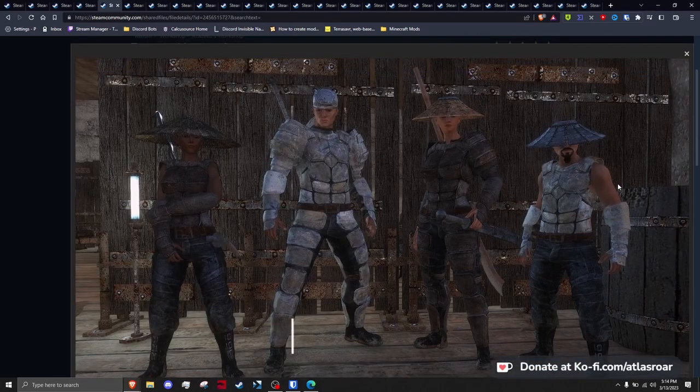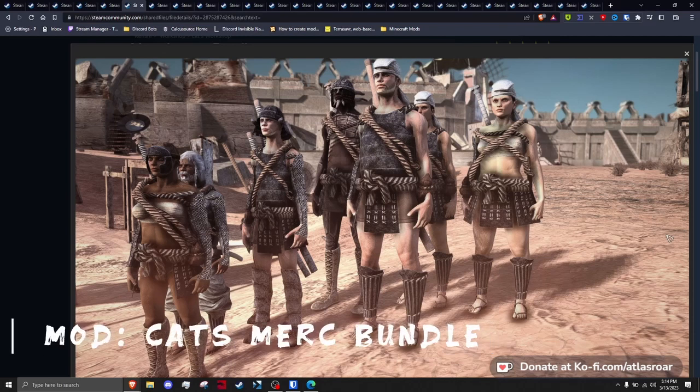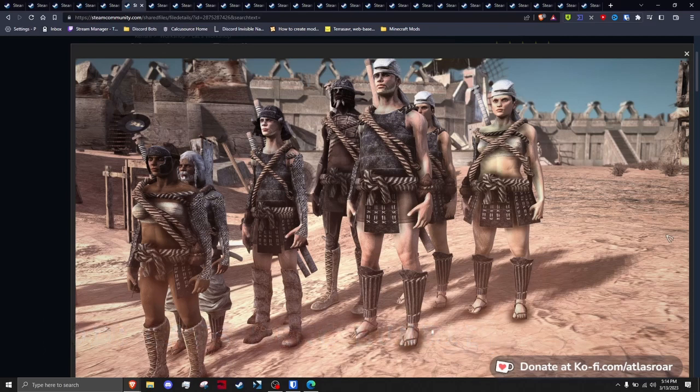Bounty Hunter Armor adds a new variation of Bounty Hunter armor — great if you want to spruce up the world or roleplay as a Bounty Hunter. Cat's Merc Armor Bundle has models with a slightly different, almost Roman aesthetic despite being very much Japanese-based armors; these are added to Mercs along with two new miner backpacks. As always with Cat, she put her time and effort into these models and textures so they really fit into Kenshi.